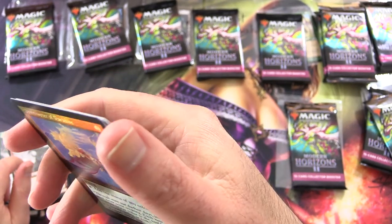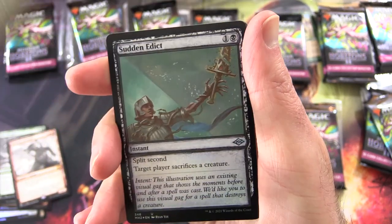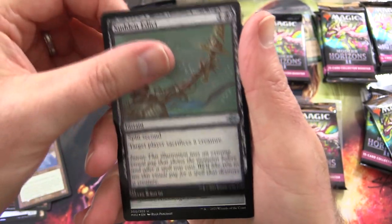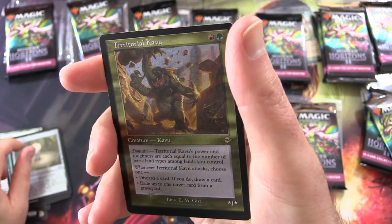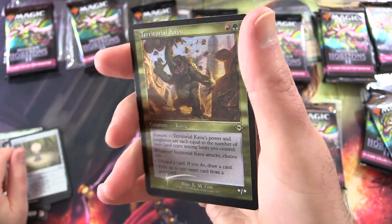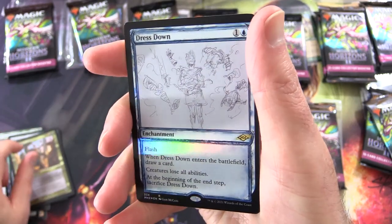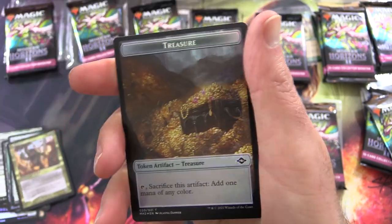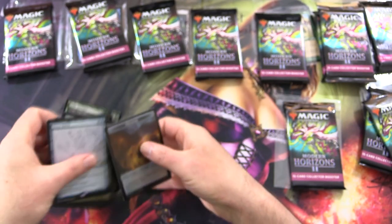That looks like a foil etched, I believe. Interesting. Sudden Edict, Zurin Orb, Territorial Keivu — yep, that's foil etched with the little texturing on there. Dress Down and Treasure, and a crab on the other side. So nothing too crazy there for the channel. Let's move that out of the way and get cracking on the Patron Packs.